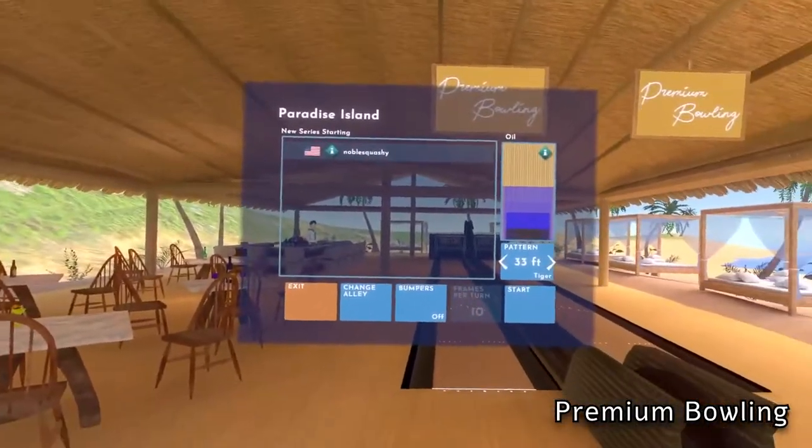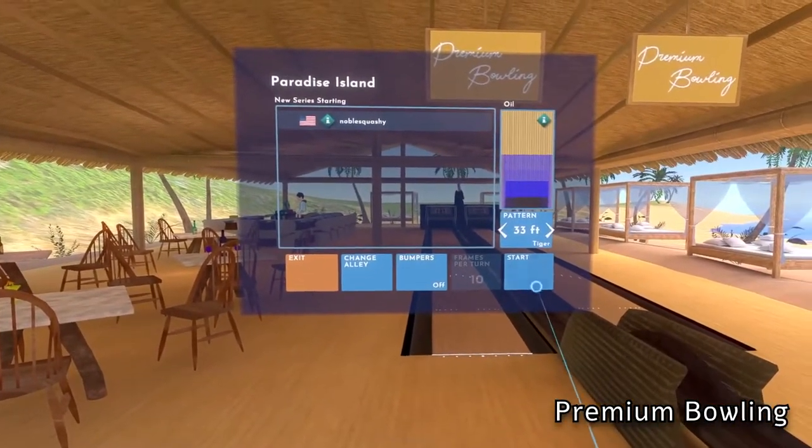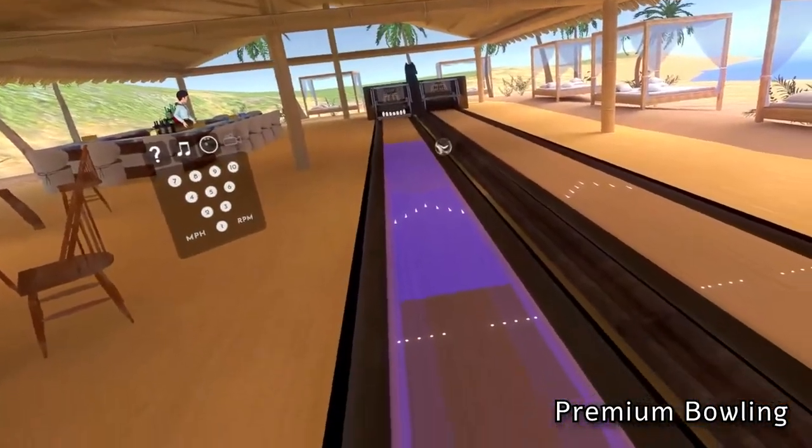On top of the overall feel, Premium VR also gives you very granular options to edit how the ball is built, lane friction, and how the pins interact. The ability to edit these really pulls you into the realism.